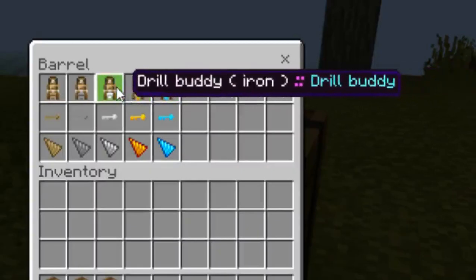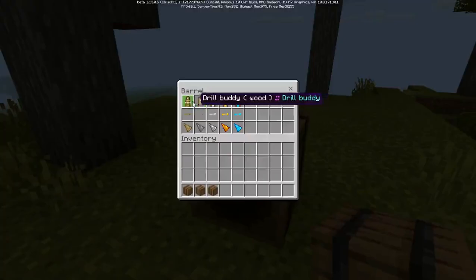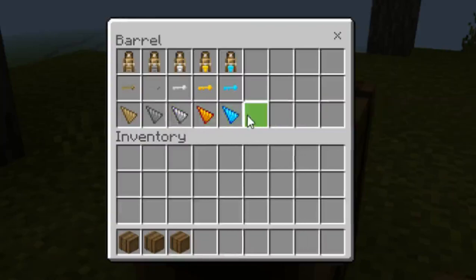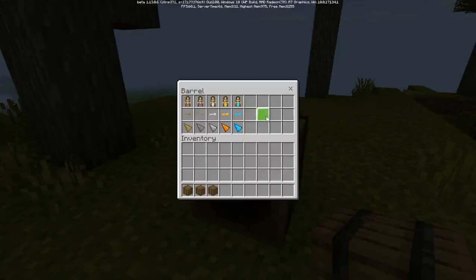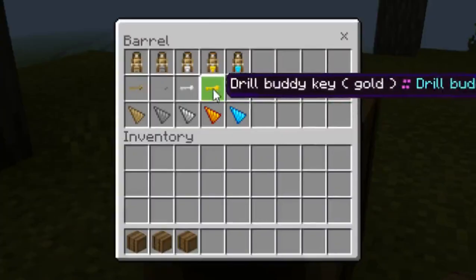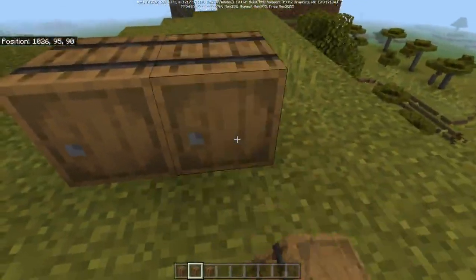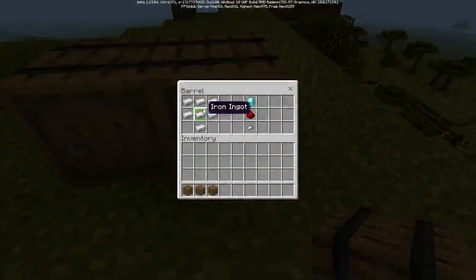The top row we got the drill buddy itself, which is a machine you can use to drill things. But the bottom ones we get the drill itself, which I'm gonna show you the recipe for in a moment. The recipe is just very simple. We got the drill buddy key to activate the drill itself. For the drill, you just need to replace this with any materials - like gold, iron, diamond, stone, and wooden.